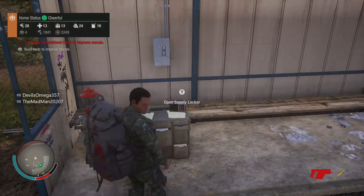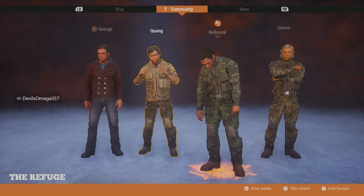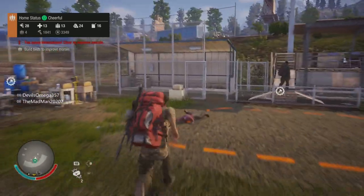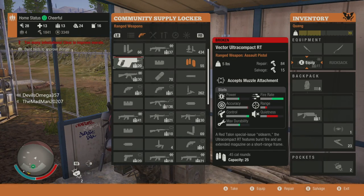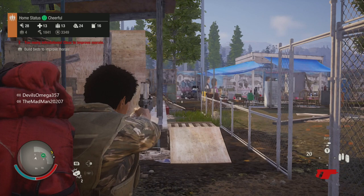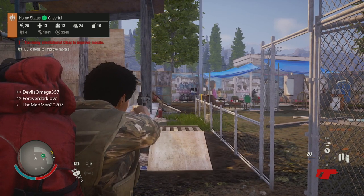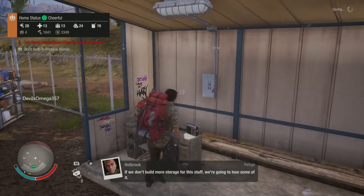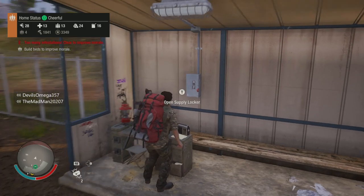I'm going to put the broken gun into my supply locker, then switch to my character Kwang, who has that weapon handling specialization. I pull it out of the supply locker, equip it — you can see in the bottom right corner it's still damaged. When I aim it and try to shoot, he actually fixes it — takes it apart, knocks it around a little, and then it's good to go. It's back to normal and fully repaired without spending any parts.